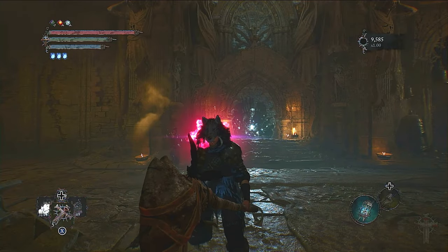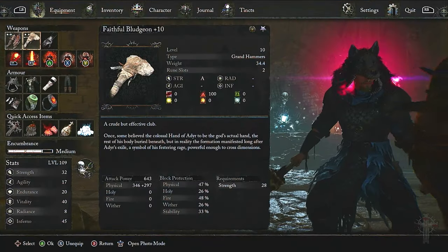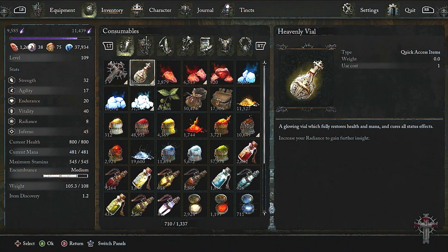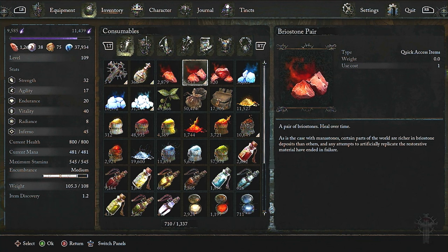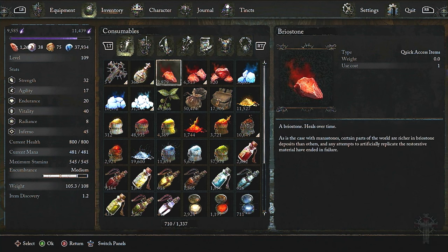In order to really pull this cheese off very easily, you're going to need at least a few items in your inventory. The first one you're going to need, or it's a good option to have on you, is Brylestone. It really doesn't matter which one you have in your arsenal, just as long as you have a good stack of Brylestone on you. Because when the Scarlet Shadow pops up, you are unable to actually use your cross to heal. So the only way to really heal is either by popping a Heavenly Vial or Brylestones.